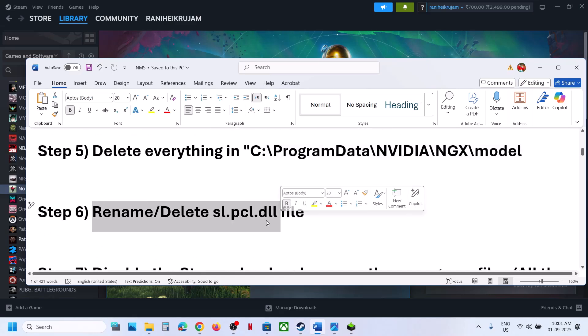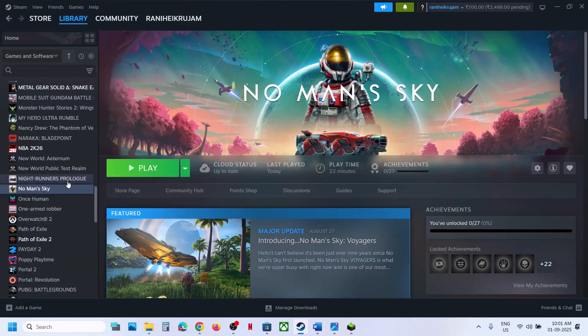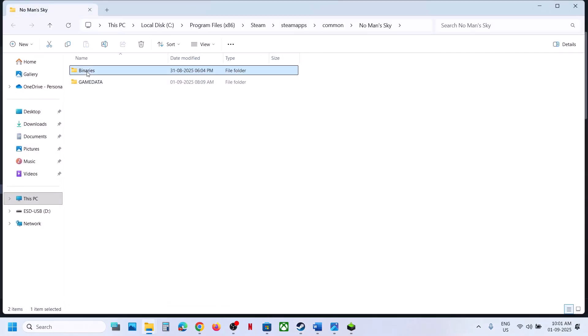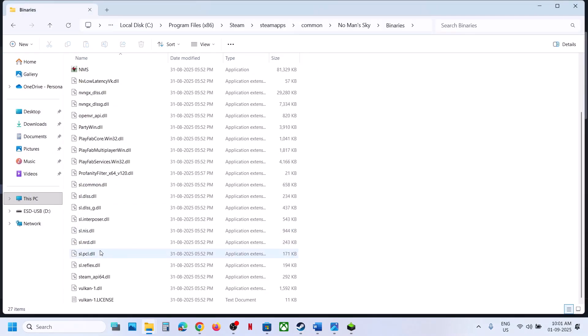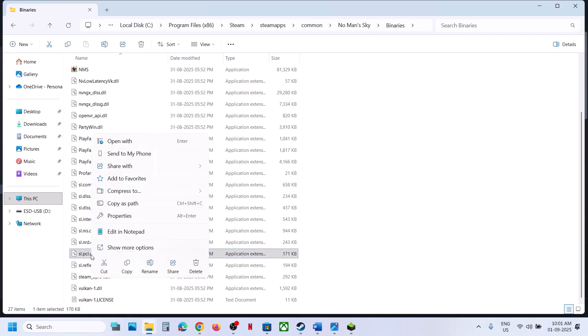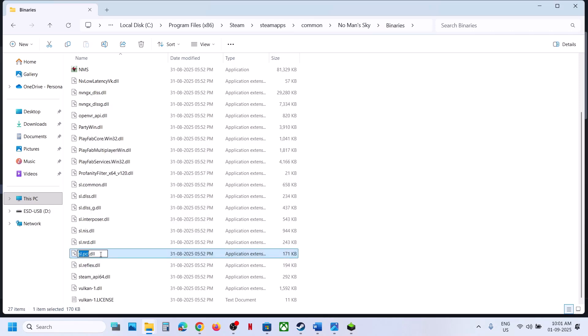Still not working? Rename or delete the sl.pcl.dll file. Right-click on the game, select Manage, click Browse Local Files, and open the Binaries folder. Find sl.pcl.dll — if you want, you can create a backup by copying it to the desktop, or simply right-click and rename it. Once renamed, launch the game and check.